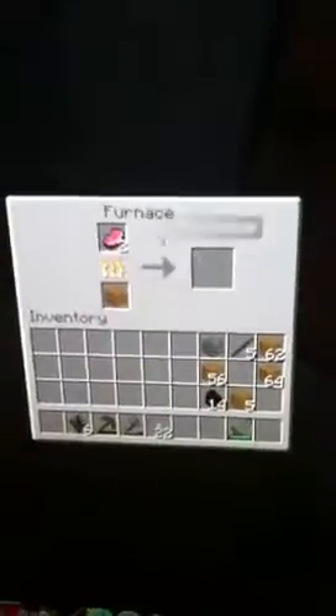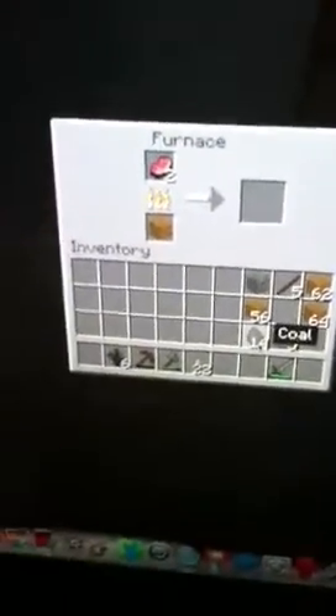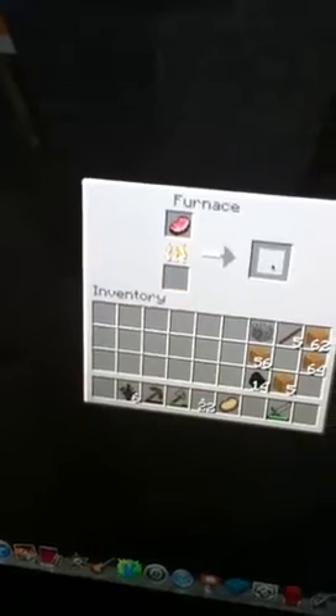Sorry, I was just talking to my brother. You need two wooden planks to cook two pork chops. With coal you can cook eight items, but I've only got two pork chops, so I'll make cooked pork chops. As you can see the pork chops' colour has changed.